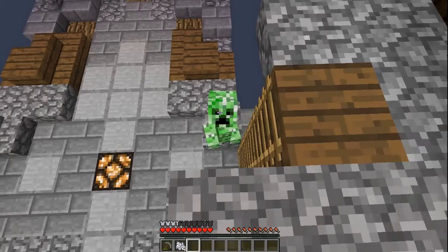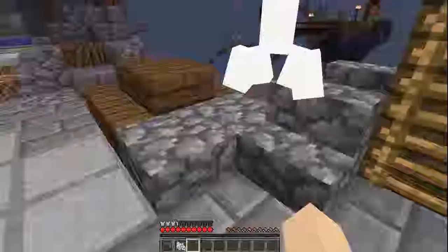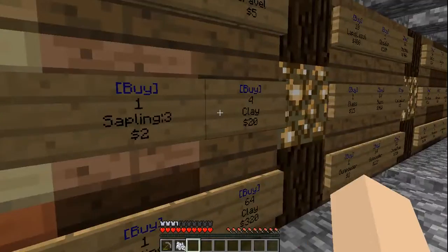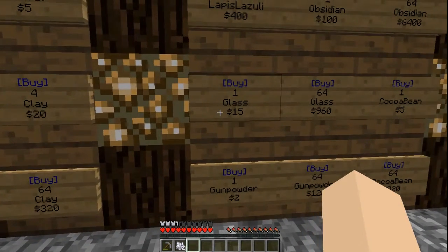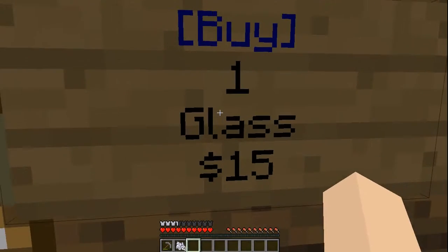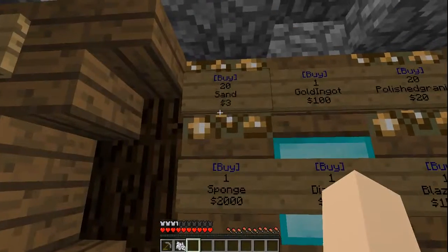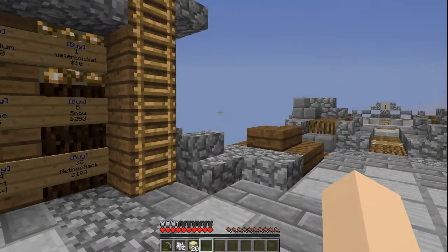Did I just hear a creeper? I don't have a sword. What are you doing here? Go away. Yeah, you go away. There you go. Bye. Have a nice day. What was I saying? We could buy twenty pieces for three dollars, smelt it — pretty cheap. Or be extremely lazy: one piece of glass for fifteen dollars. We can't afford that. Let's go ahead and just buy the sand — much cheaper. Not gonna be lazy. I'm gonna head back over to the island, smelt that, and get cracking.